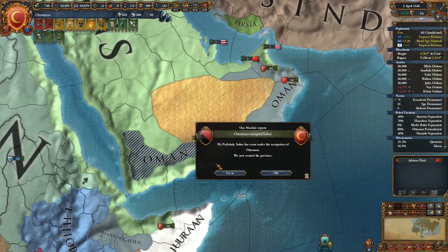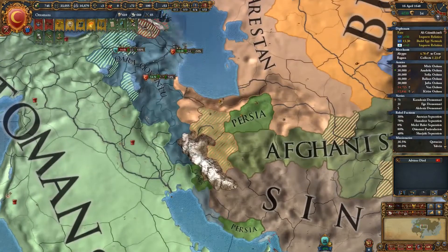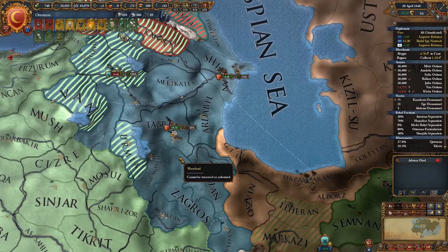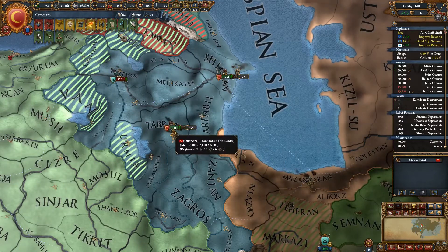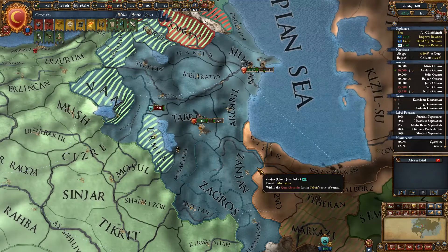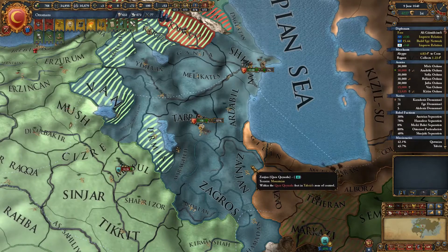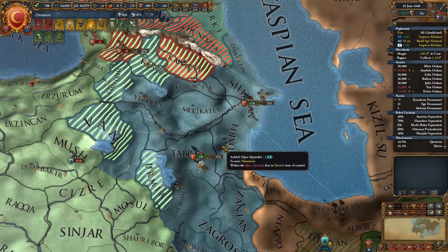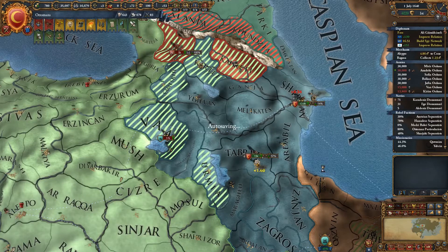They've moved down there now, which is really annoying, so we've got to go all the way back around there again. You are starting to un-siege something, but it is one of the provinces that we want, but it's not a fort - so we'll let them do it. In the meantime, we're sieging their capital. Can we put a leader in charge of you? No, because you're in hostile territory. I thought he was going to try and attack me there but he actually didn't. Are you just going to sit around and try and un-siege stuff? I think that's their only two forts, so they're very, very soon going to be 100% sieged.